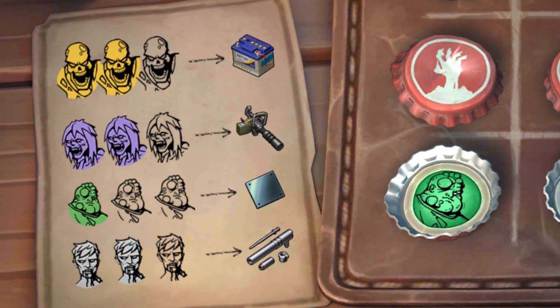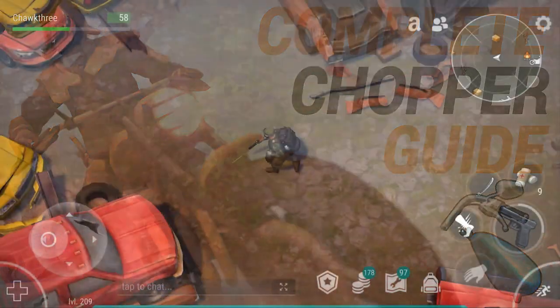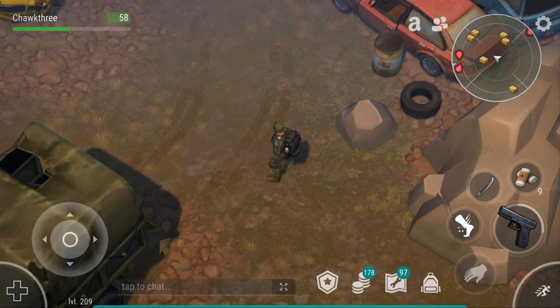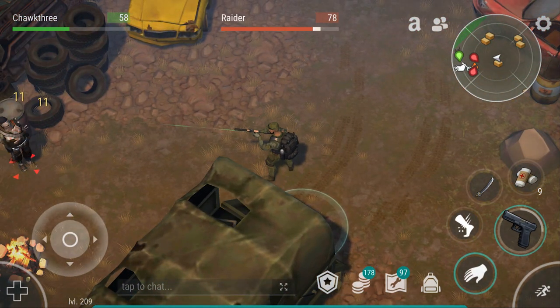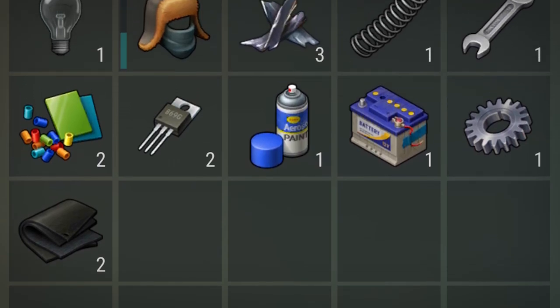One of which is going to be the cap system — if you roll caps you could get yourself a battery, though this isn't guaranteed. Another method involves the chopper, and your chopper is going to need to be level 40. Once you're at level 40 you can head on over to the junkyard and occasionally you can nab yourself some car batteries.